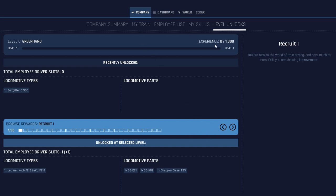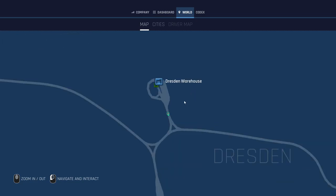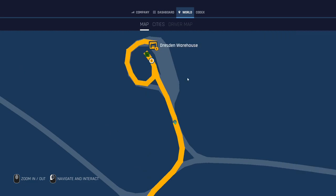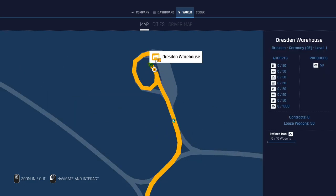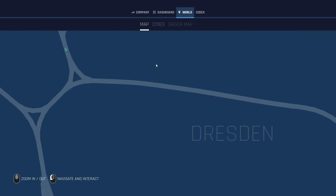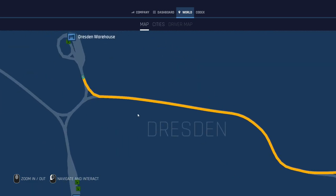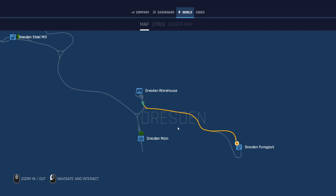These here are service areas and you can click on any of them, just like Euro Truck Simulator — you just pinpoint where you want to go. In a service area, what you can do is load up things, change your train, change the passengers. We're going to take a little journey from here down to Dresden Pump Jack and I'll show you how the game works.